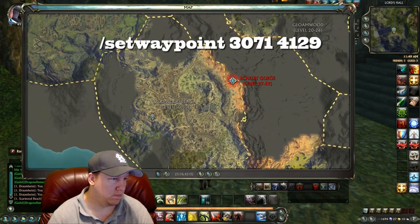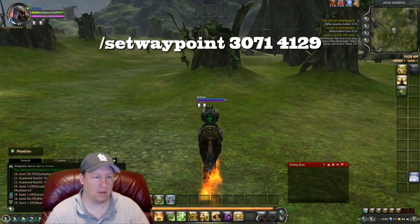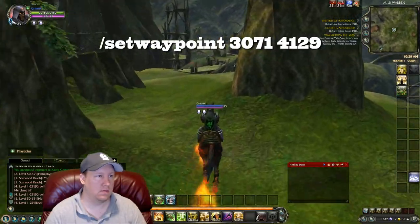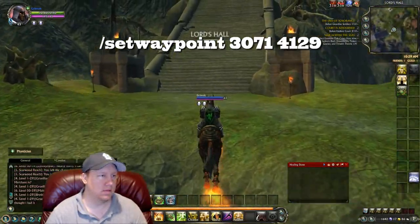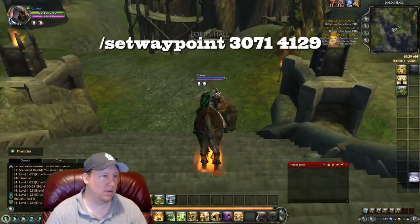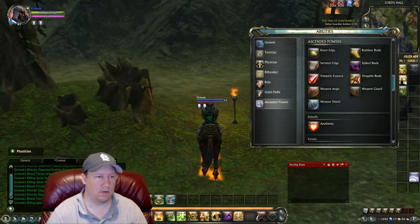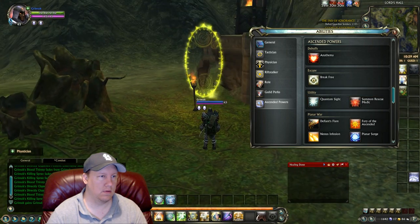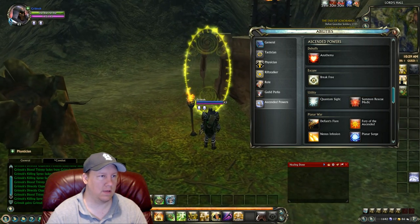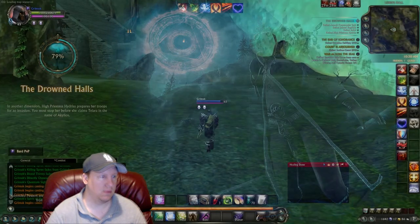What's up guys and welcome to the second edition of our Platinum Making series. We are heading to the old raid instance of the Drowned Halls, which is located in Scarwood Reach. The coordinates will be in the description below. We're wanting to get to the bottom of the stairwell at the Lord's Hall — there is a portal right in front of us, but you must have Quantum Sight in order to see it. If you do not have Quantum Sight, you can find a vendor in your faction's hometown that will sell it to you for a bunch of planarite.